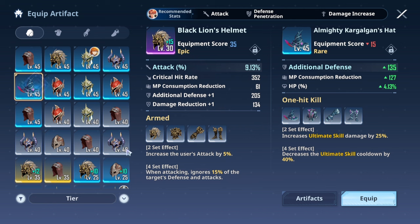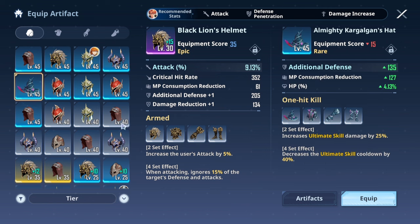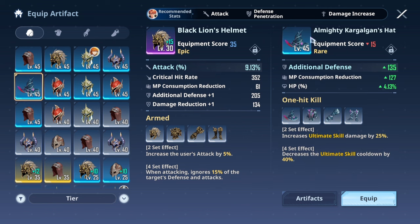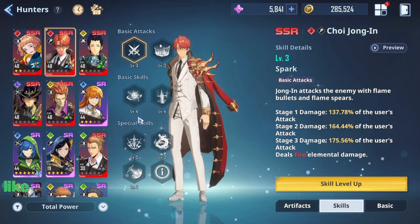Alternating between the power acquisition gear and the ultimate damage gear is some of the best setup in this game. Depending on how you're building your player and other hunters, you will change your build. If I'm in content where I have to use Sung Jin-woo, then either my team or the rest of my hunters will have the power gauge acquisition gear, which allows us to obtain a lot more power gauge for our ultimate. Then I would give the one-hit-kill gear to Sung Jin-woo. Or if it's hunter-only content, one hunter will have the one-hit-kill gear and the rest will have the power gauge acquisition one so we can ult faster.